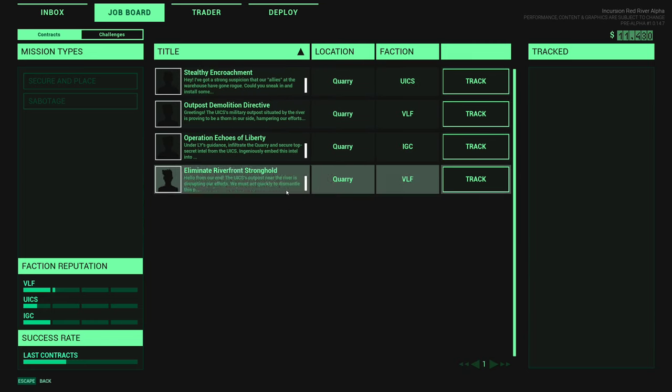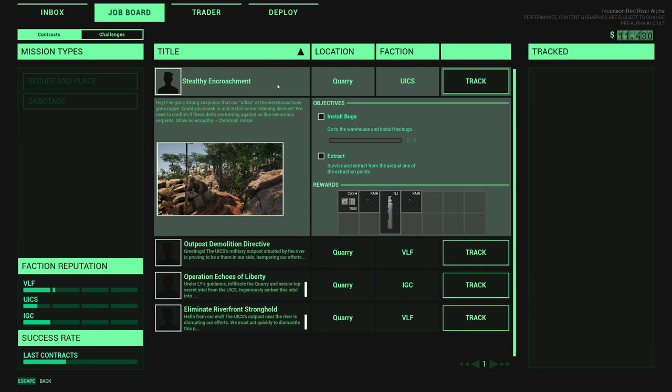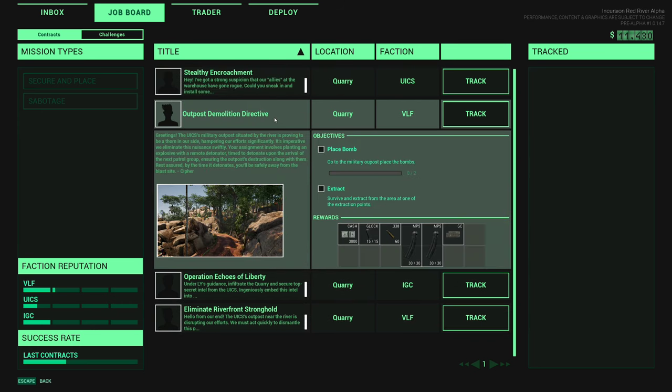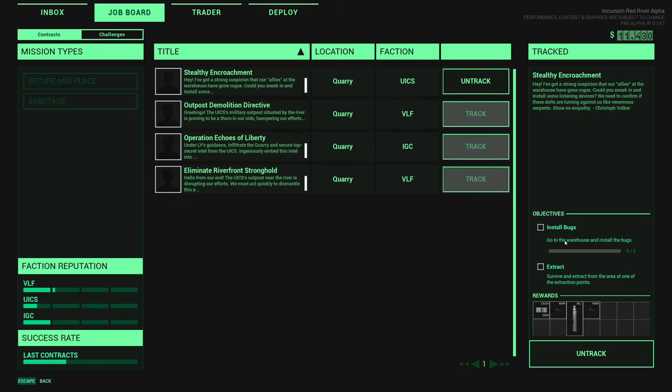Let's see what quests we have here: secure intel, place the bomb, install the bugs. I think we've done pretty much all of these now. Let's go from the top - we'll do install bugs.